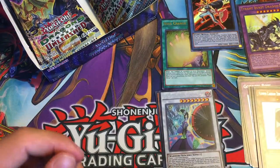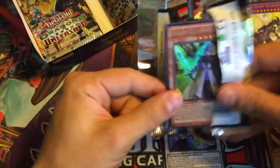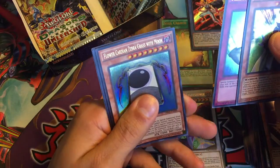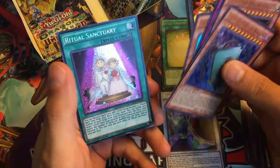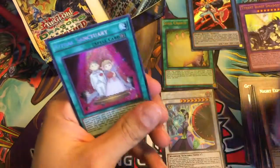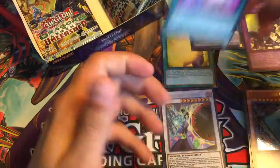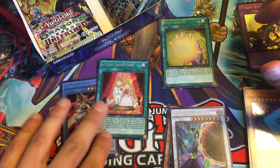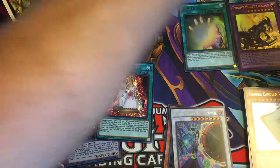I'm going to set Benten right up there. Let's see — we got Legendary Knight Critias, Relay Soul, Flower Cardian, Flower Cardian Willow, and then Ritual Sanctuary. Guys, if you don't know what Ritual Sanctuary does, this is an absolutely crazy effect — absolutely crazy. We'll go ahead and set our secrets there, set some of our supers up there, space this out — we got all this room!